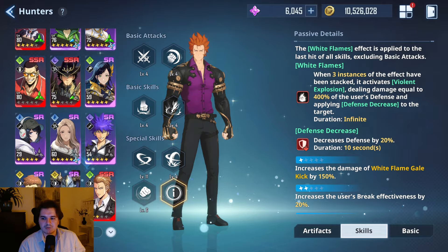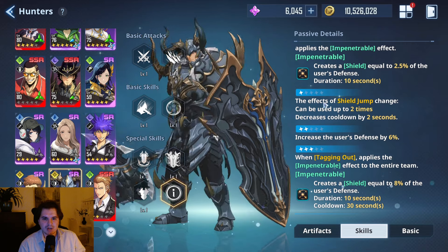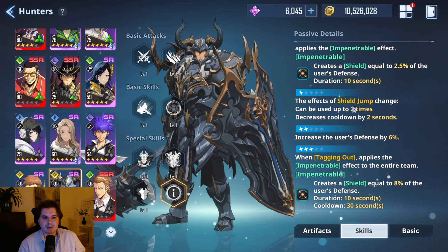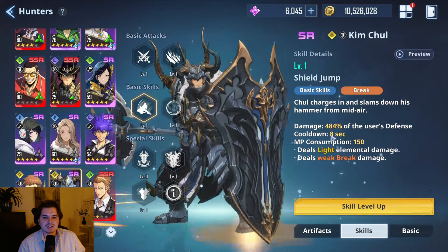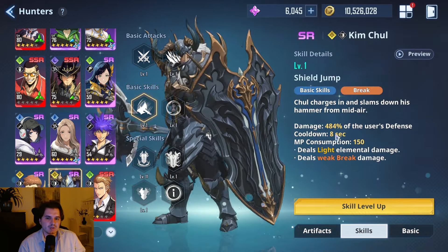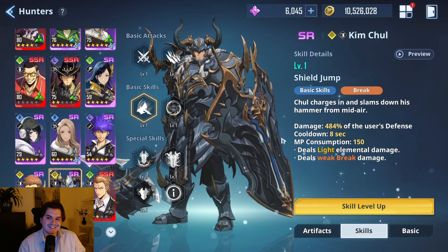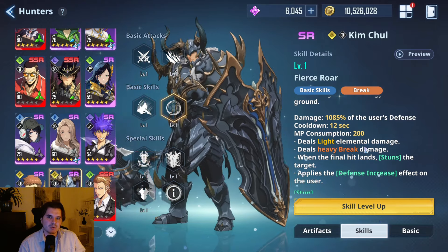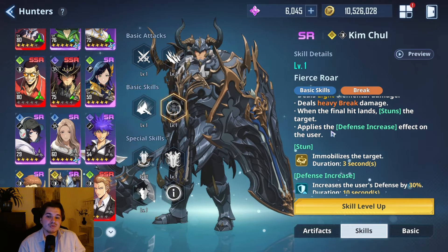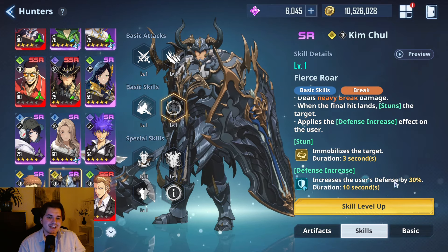At Ascension 1, you can use Shield Jump up to two times and it decreases the cooldown by two seconds. Shield Jump already has an eight-second cooldown, so with the A1 effect it goes down to six seconds. And this other skill has a 12-second cooldown — you saw that heavy break effect, which was crazy. On top of that, it has more utility with a stun that lasts three seconds.